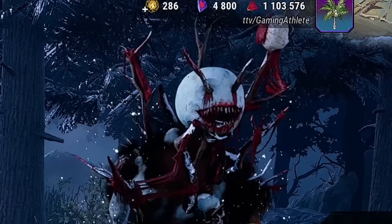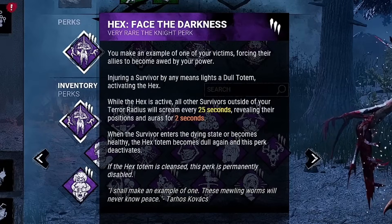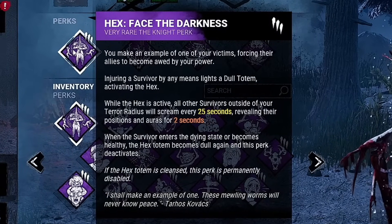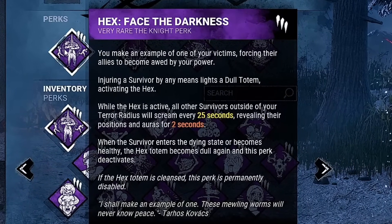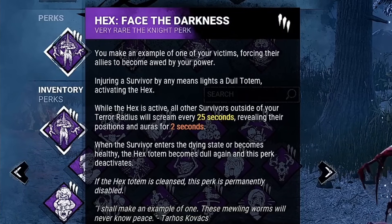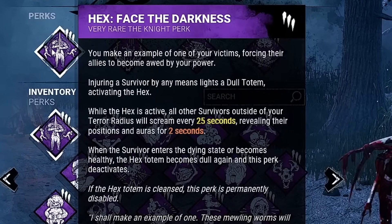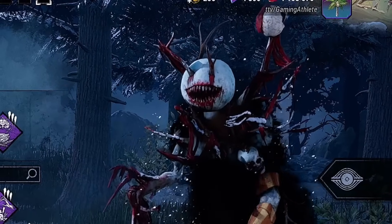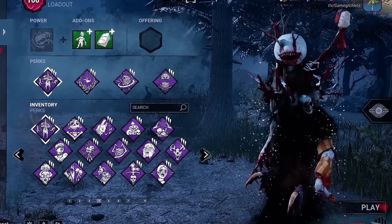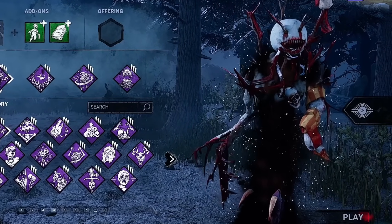So in today's video, we're going to be utilizing exactly that. To start the build off, we will obviously be using Hex Face the Darkness. When injuring a survivor by any means, a dull totem will become lit. While this perk is active, all survivors outside of your Terror Radius will scream every 25 seconds, revealing their position and aura for 2 seconds. This perk deactivates when the original injured survivor becomes healthy or enters the dying state. During Nightfall, this perk is disgusting on the Drudge, giving us almost constant info on every survivor in the match.